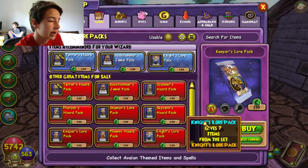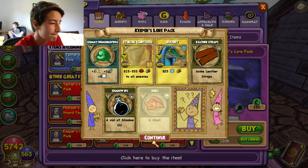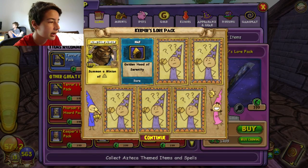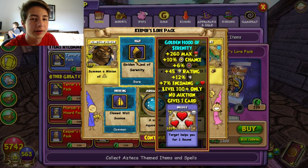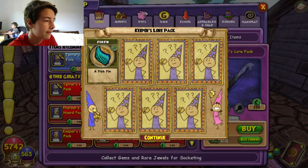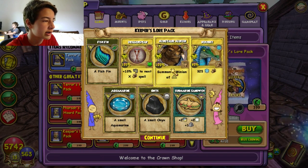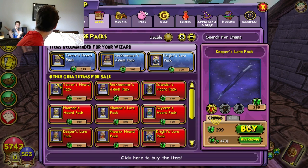There we go — we have the potential to get the boots now. Come on. I ain't even mad. Come on now. Of course it's the golden hood. The funny thing is that this stuff is just as rare as the jade gear, except it's just so, so bad. Another one — are you kidding me? I think I have four of these. That's where we get these three treasure cards, like all the time. This is all we get. You got the robe.